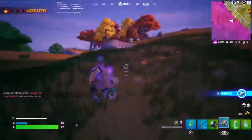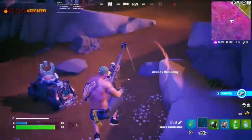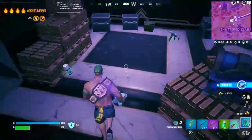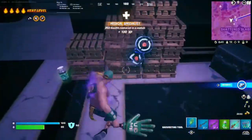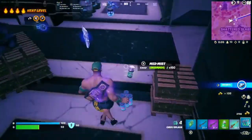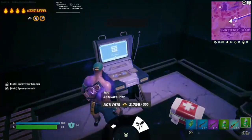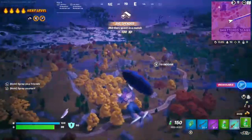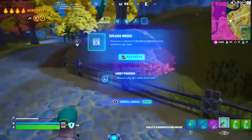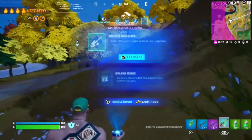He knocked me into the storm but left me alone, so I let him go — just mind your business. I stayed in storm, opened up the Shattered Slabs vault, stocked up on gold, and got another sniper. Now I have an epic heavy sniper and the boom sniper rifle. I buy a rift to get to zone since it's getting far away, and now I have three snipers plus some meds — not too bad.